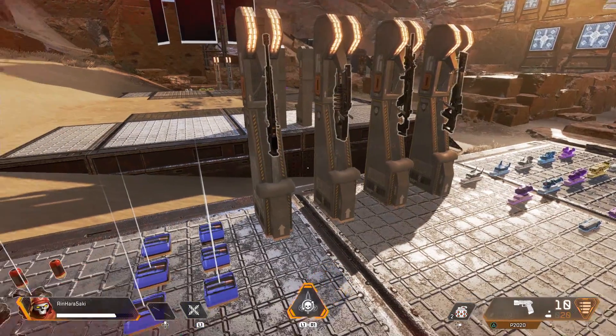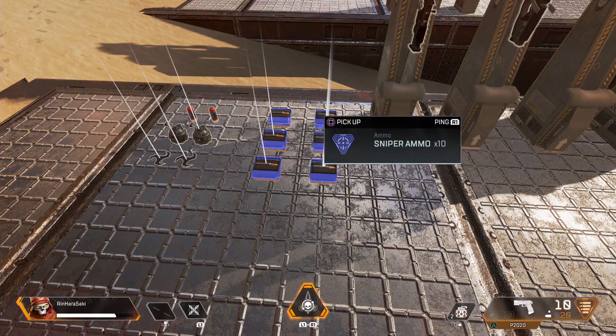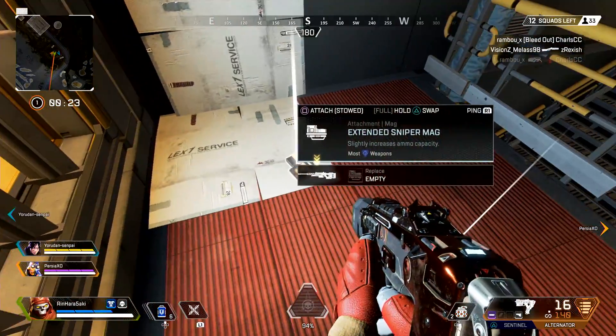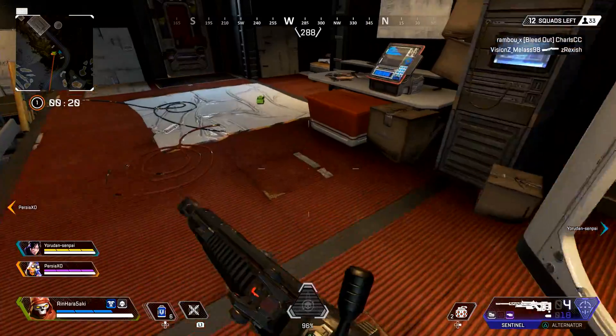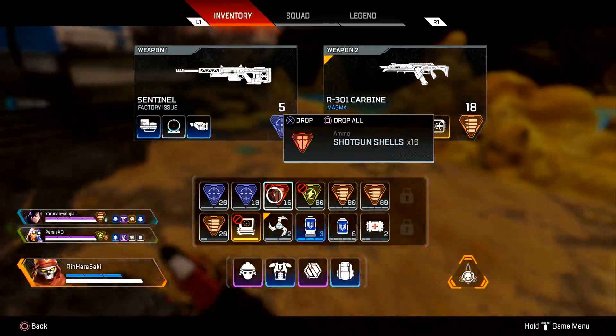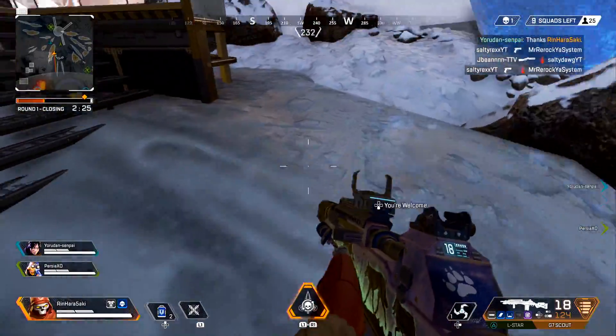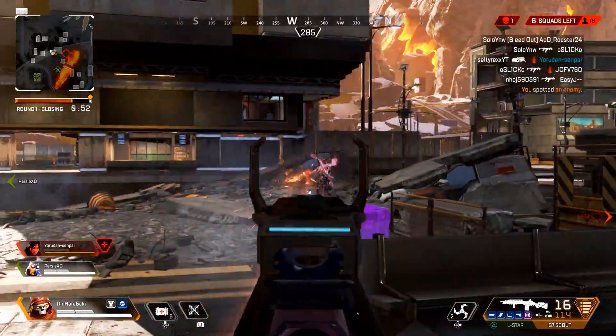Along with a new sniper comes sniper ammo. Up until this point, snipers, SMGs, and LMGs all used the same ammo, but Respawn is changing that. Now you'll find unique sniper ammo for the Longbow, Triple Take, Charge Rifle, and the new Sentinel. Note that the G7 is missing from this list — it's now an assault rifle instead.